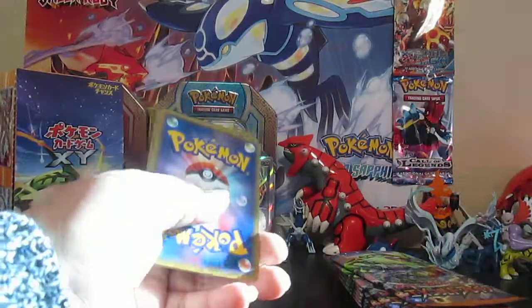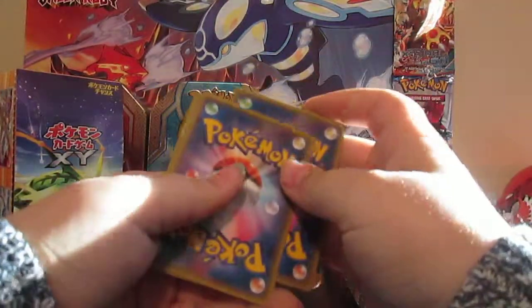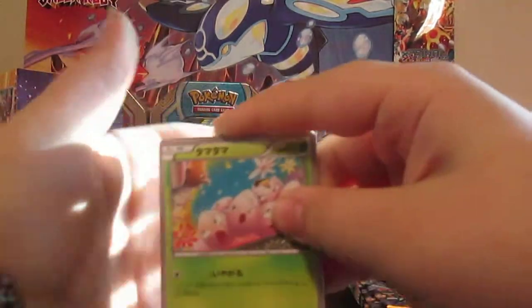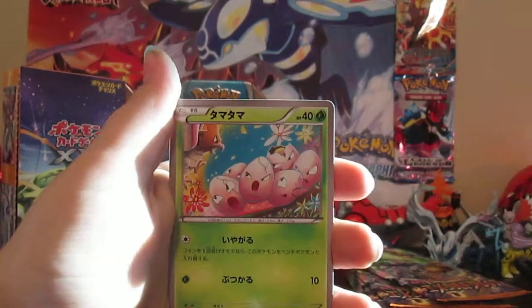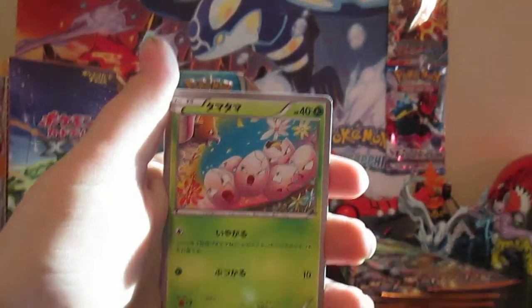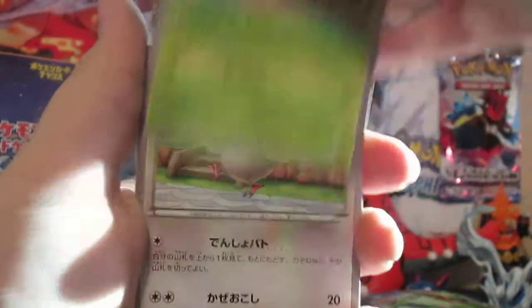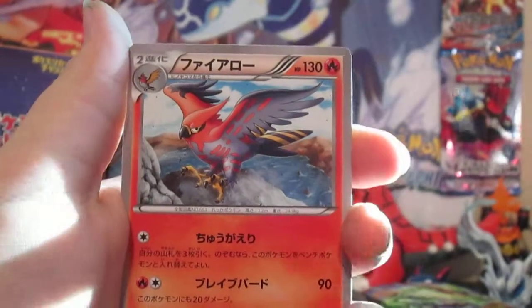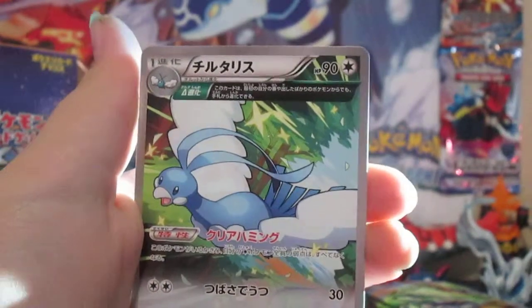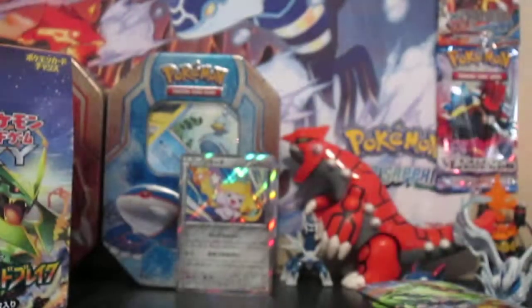Another zero, but hey, we still have like 18 packs. I'm sure I can at least get three. We have here, let's zoom in — we have Nincada, Castform, Ninjask, a Talonflame, and Ancient Trait Altaria. That looks cool. I like that art. I also like that Talonflame art. We still have quite a few packs to go, hoping for one EX.